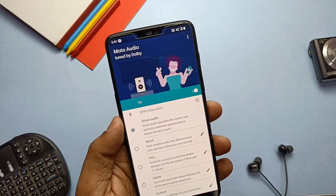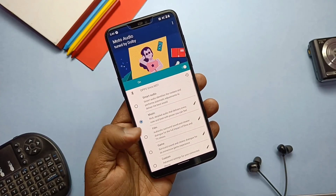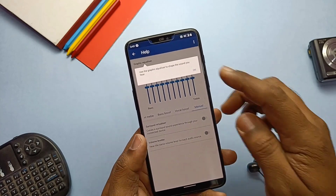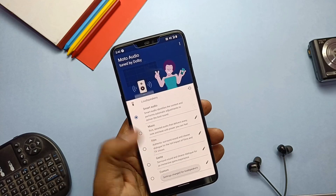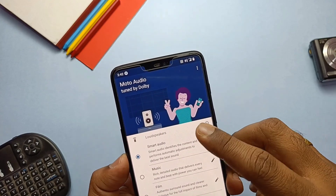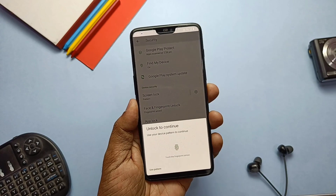Now you get different presets like Music, Film, Game, Custom, etc., and you can tune these settings using the edit icon available nearby. You can also use these tunables for speaker sound tuning. In the last update there was no app lock feature, but now it's been implemented again.